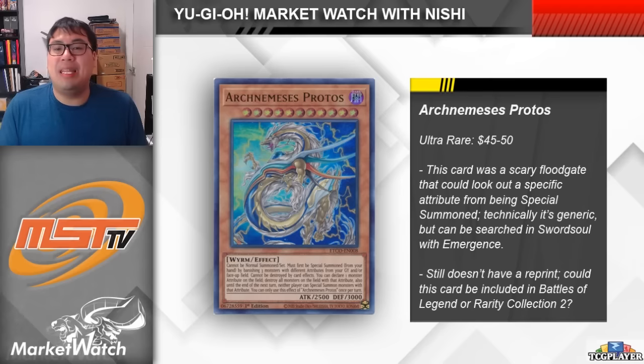I do think Sword Soul could abuse Protos — it was searchable with Emergence and you could call different attributes to essentially lock your opponent out of summoning anything at all. But they lost Baron de Fleur, so they're much more vulnerable to Nibiru now, and the deck probably isn't going to be all that great or consistent. Outside of that, it's harder to consistently access Protos, so I don't think it's going to be problematic in other strategies. Players seem really shocked that the card is back, and Sword Soul is a popular strategy, so there's a decent amount of hype. It only ever got one printing in Eternity Code — the card was sitting at $5 basically ever since it was banned, but it shot up right away, and now the cheapest ones on TCG Player are $45 to $50 each. Honestly, I'm still not sold on this one. I don't think Sword Soul is going to be meta relevant at all in 2024, so it's definitely something I'd be looking to offload as soon as possible.